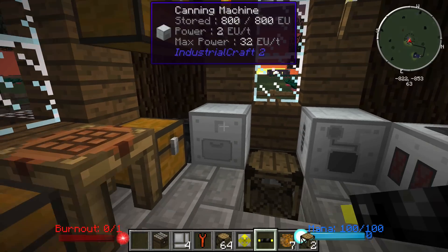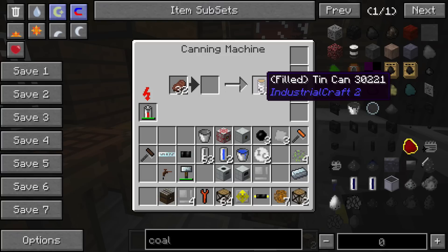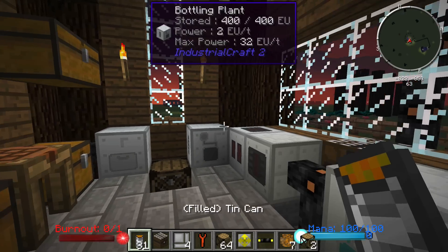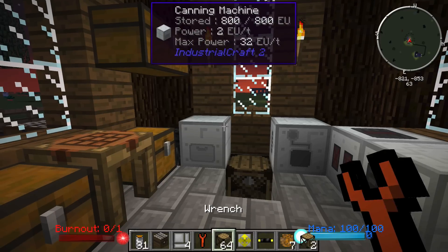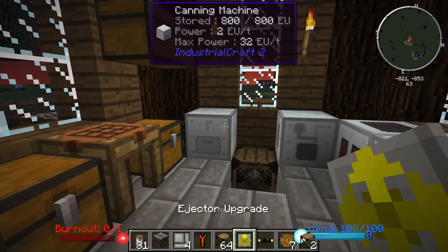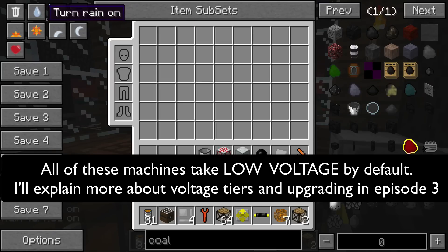Last but not least we have the canning machine. The canning machine is a little bit more practical later on when we get into nuclear stuff, but basically what you do is take some tin cans and combine them with something like steak to get a filled tin can. This will be used in conjunction with some of the higher-tier power pieces and in some of the nuclear fuel rod engineering.